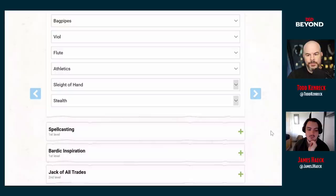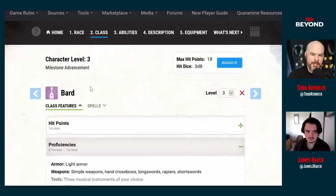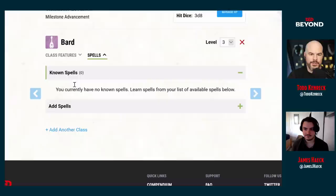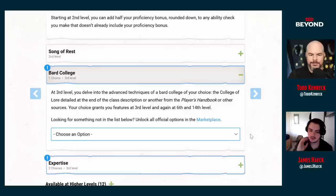Remember when building a character on D&D Beyond, you have your class features and then a separate spells section — click Spells and start adding the spells you know. It's easy to skip past that by mistake. What I love about a spy being a Bard is the Jack of All Trades feature — you've got basically half proficiency in everything, so even if you're bad at something you're pretty good. That's great for a sort of lone operative like Bond.